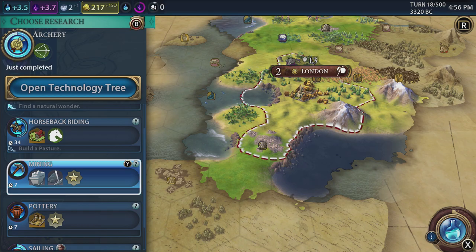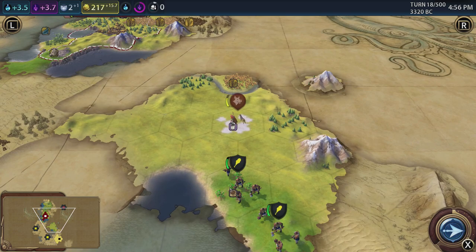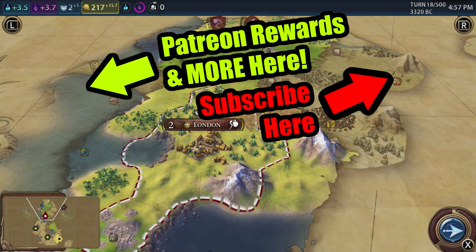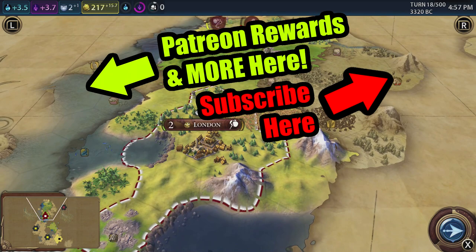Right, we're going to stop it there. Hit the big subscribe button for more Biffer Play strategies — Civ 6 on the Switch. Leave a like as well if you enjoyed. Any questions, I'll try and answer as best I can for Civ on the Switch. I will see you very soon for the next episode. Take care, bye-bye.